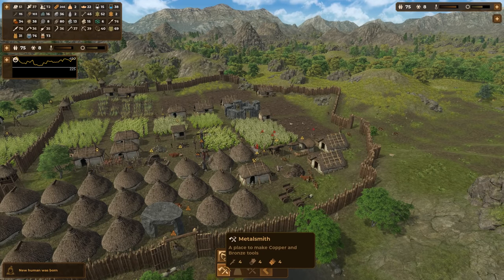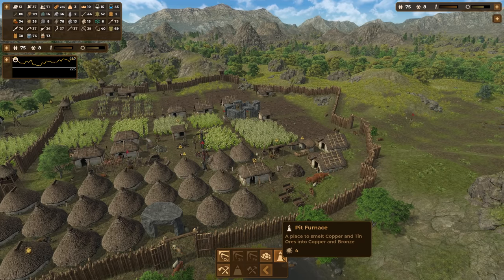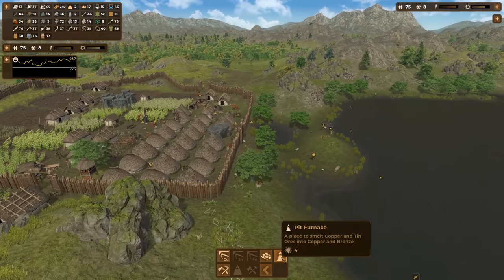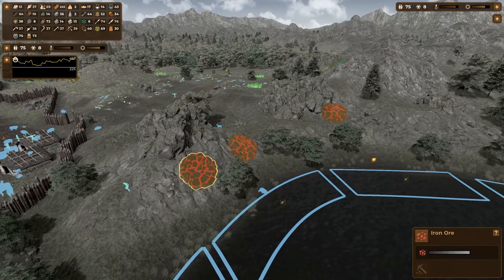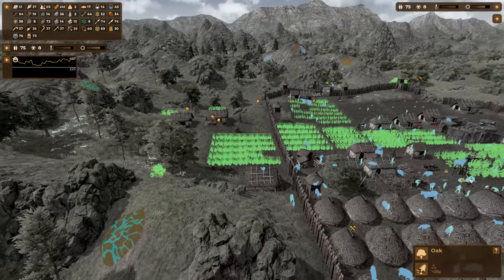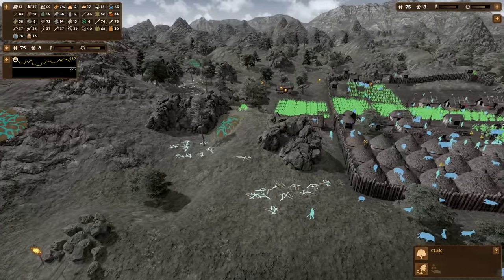Copper mine, metalsmith, place to make copper and bronze tools — that sounds important. Charcoal pit — charcoal from wood — and a pit furnace. These all sound important and sort of intertwined. I'm not sure where to put them, maybe over here. Let me find the copper deposits — oh, this copper is good! Iron doesn't help me yet. Found another copper deposit — two, that's a start. We can always deconstruct and reconstruct. I think I'm going to make my copper area here.